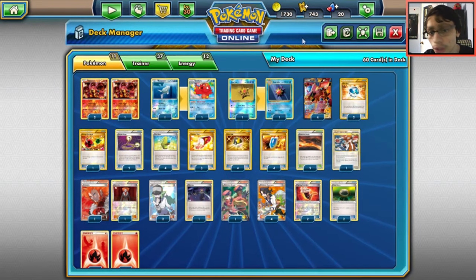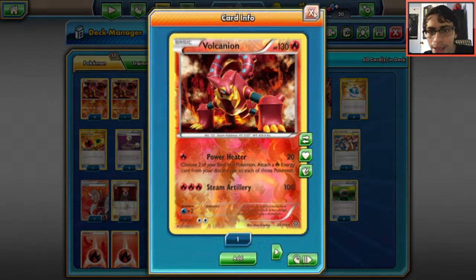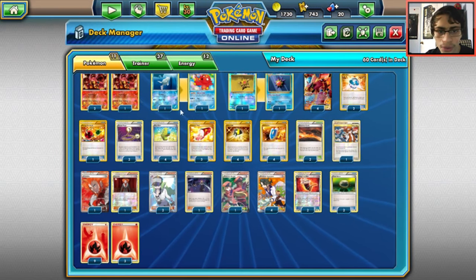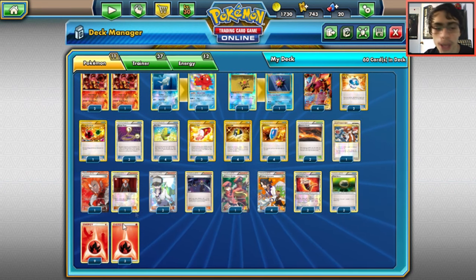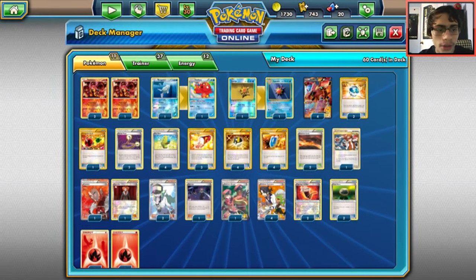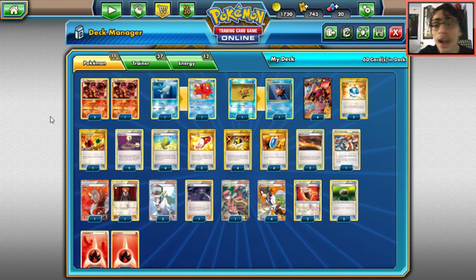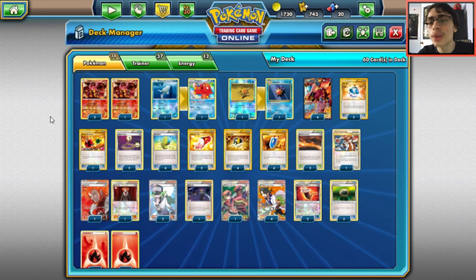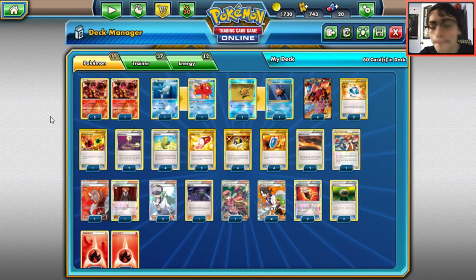One Fisherman to get back four fire energies and Steam Up again. Two Lysandre — Volcanion does 130, bring something up, double Steam Up, knock it out. Two N as draw support. One Olympia to switch Volcanion out and heal it. One Ranger to use Volcanic Heat again without retreating. Four Kukui as draw support. Two Fighting Fury Belt for Baby Volcanion mainly, two Float Stone for Octillery's retreat. 12 basic Fire Energy — the standard amount for Volcanion lists. That's all five budget decks in the standard format.